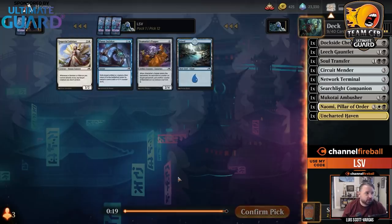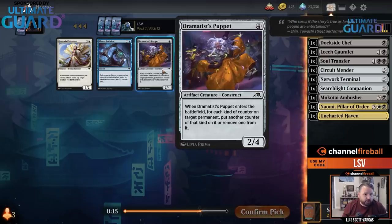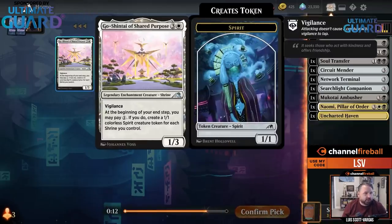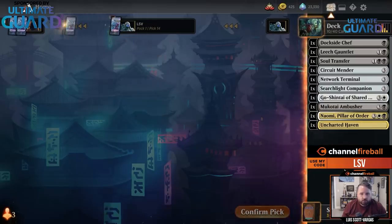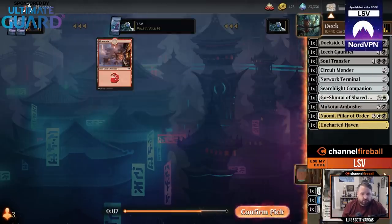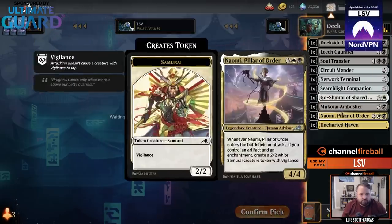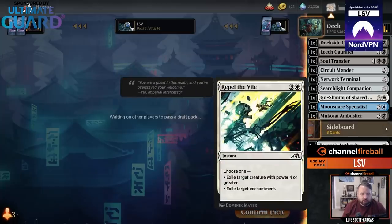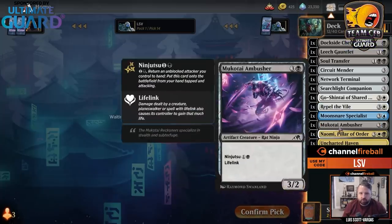I still don't really want Imperial Subduer or Planter Incision. I'll take the Dramatist's Puppet. The white shrine is an enchantment — I'll take the white card. So I'm not really feeling like I'm necessarily playing white or blue. I have two — actually three white cards, and the Moonsnare is my blue card, but I've got four-plus black cards and the black cards are better.